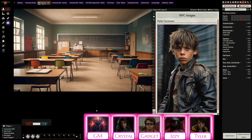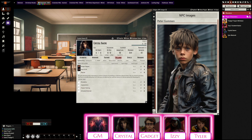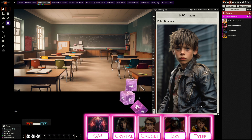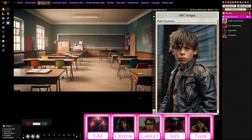The GM calls for a convincing/distraction test. Crystal has the Popular trait, which grants advantage when trying to convince or influence someone. Even though she's technically lying, she still gets advantage. She rolls 3D6 — and fails with a complication. Miss Doyle looks over and says: 'Real convenient to have to go to the washroom at the same time as your best friend is about to get a scalding. You'll sit right there, miss.' She walks toward Izzy with a stern gaze.